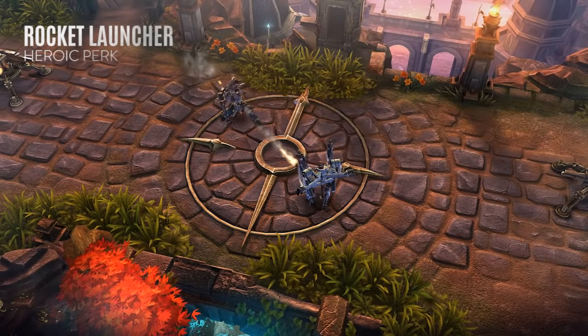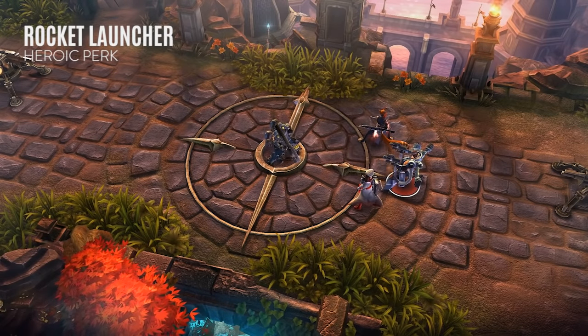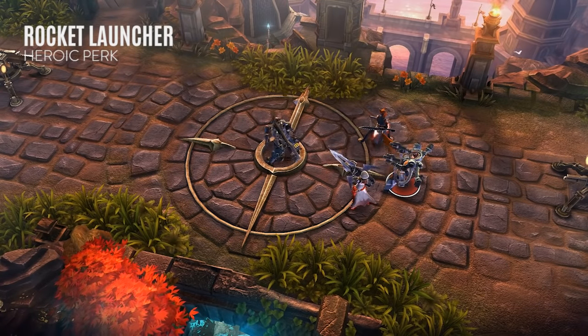Baron's heroic perk, Rocket Launcher, significantly increases the damage of his basic attacks. Additionally, each rocket explodes on impact, dealing full damage to surrounding enemies. This splash damage is reduced against lane minions.